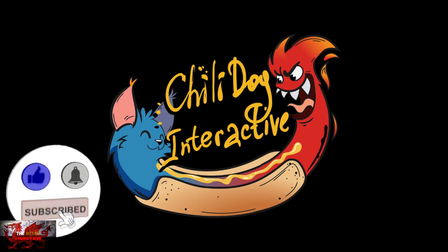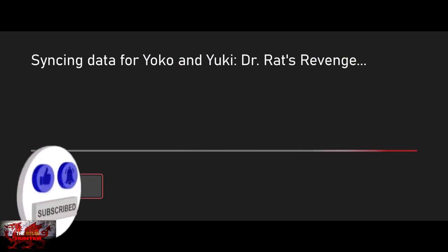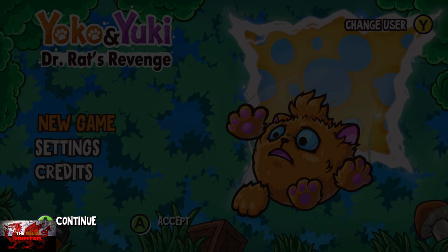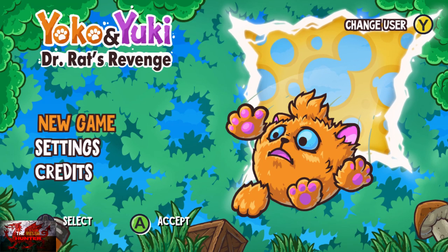Hello there guys and gals, the Welsh Shinta here back with yet another 100% achievement and trophy guide. This time we are grabbing it all in Yoko and Yuki Dr. Rat's Revenge. This game was developed by Hudube, published by ChilliDawg Interactive, and it's available for a lovely tiny minuscule £4.19.